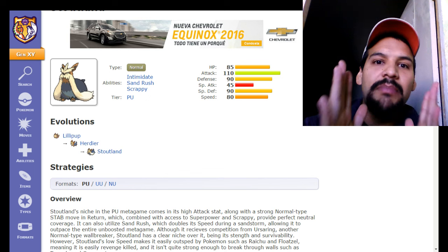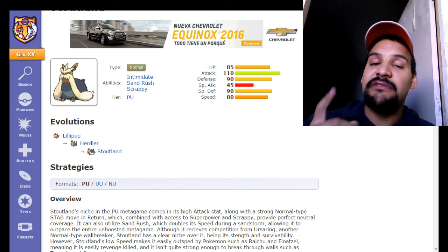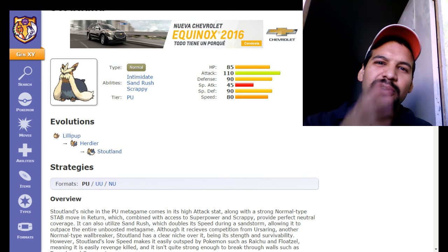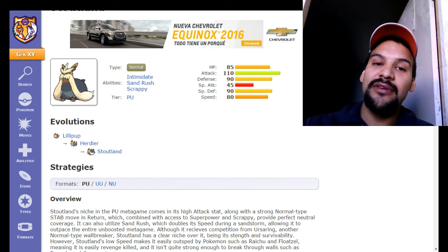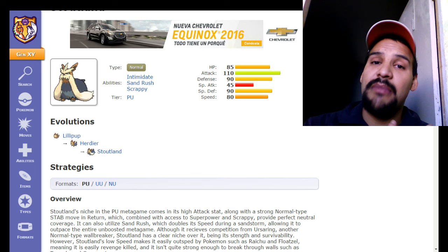Intimidate is a phenomenal ability. If you have a physically defensive team, give Stoutland Intimidate with some HP and Defense investment. You can run Toxic, Taunt, and Facade for when he gets statused. He can break walls like Blissey, Chansey, and Dusclops. With Taunt, you can shut down any wall your opponent brings, force them to switch, and hit them with Toxic — it makes for a really great Pokemon.